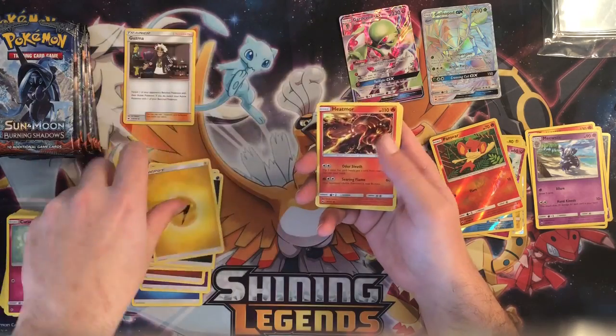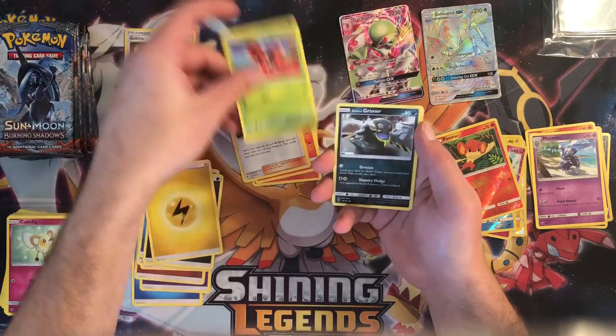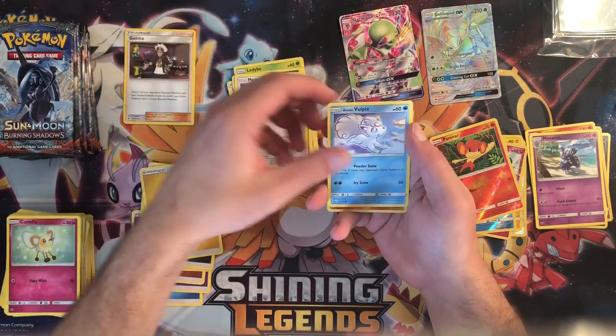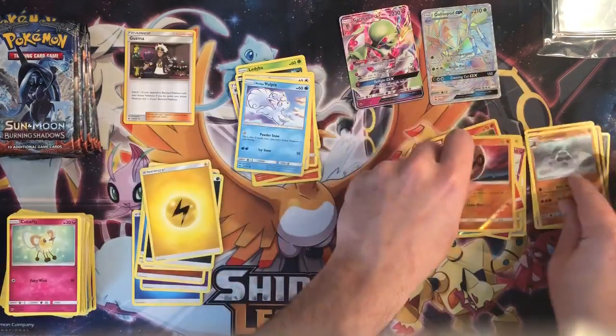Next pack: lightning energy, Heatmor, Simisear, Comfey, Electabuzz, Alolan Grimer, Riolu, Meowth, Alolan Vulpix, Lunatone reverse, and a Kommo-o regular rare.